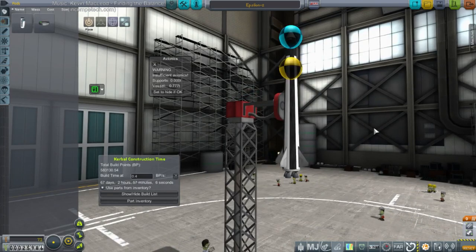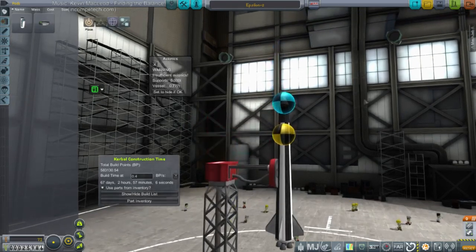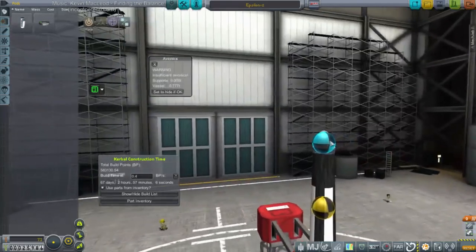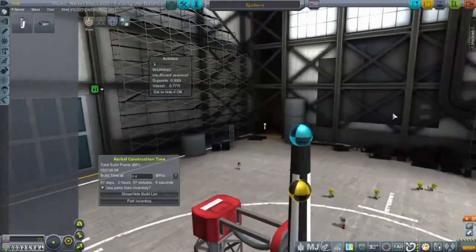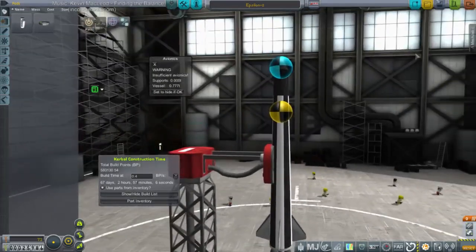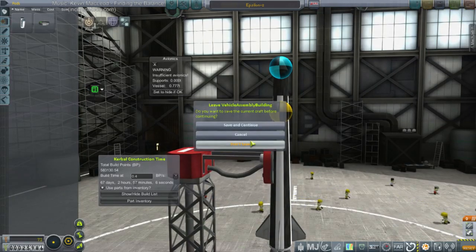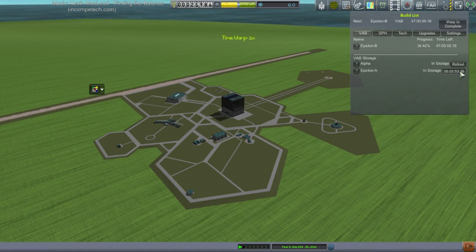We've already got TWR that's closer to two. Changing the nose cone — I think we've already tried launching one that did. Maybe that's on the way, being constructed right now. I think we're still constructing those. Let's see what we've got on the construction block. We must be persistent — do not allow failure to phase us. It certainly didn't phase the real space programs.